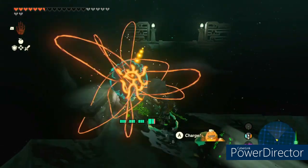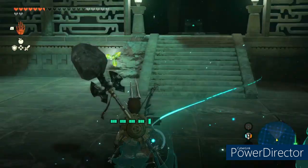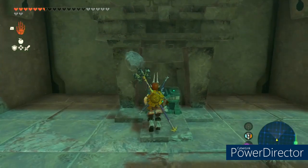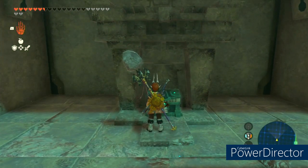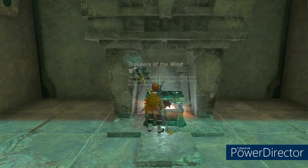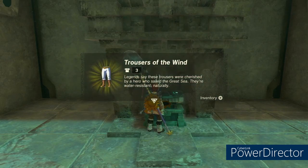Once you get past that little octorock, here you are at a place with a treasure chest. Go ahead and walk up and open it, and you will find the Trousers of Wind — this is the Wind Waker outfit, the legs for the Wind Waker outfit. There's a free set of armor for you, and we'll see you next time.